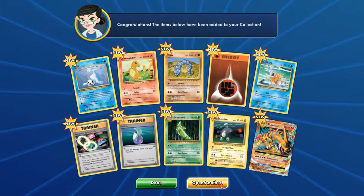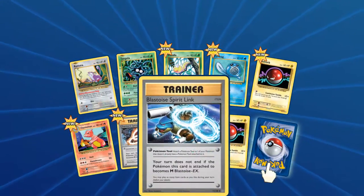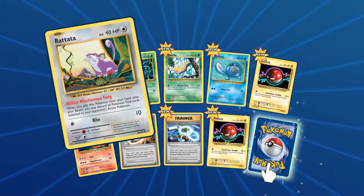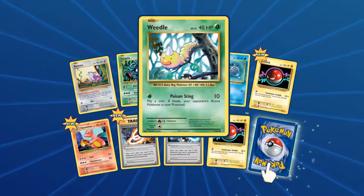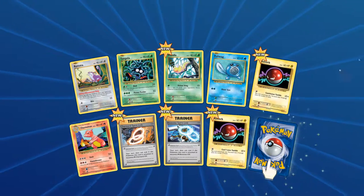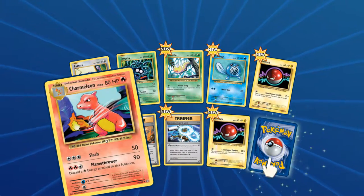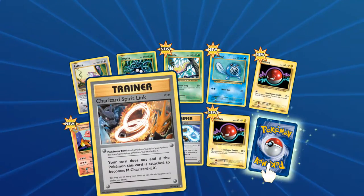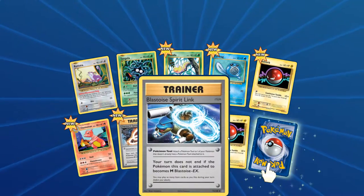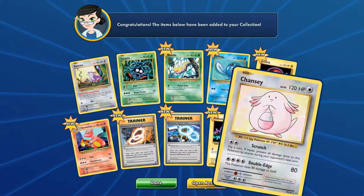Since we're quite hot, let's open another and hopefully complete the set of EX cards. In this pull we have a Rattata, a Tangela, a Weedle, a Poliwag, a Voltorb — that continuous Tackle-Tumble ability is actually quite decent, especially with my Electric Deck. We have a Charmeleon so we can evolve our Charmander, a Charizard Spirit Link — absolutely perfect to go with our Charizard set — a Blastoise Spirit Link, another Voltorb, and a Chansey. You can't win them all.